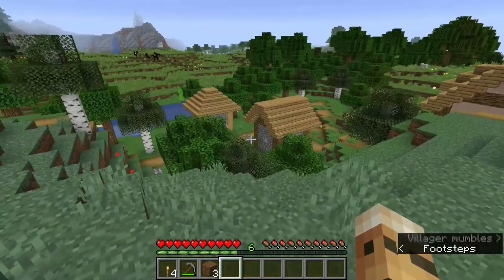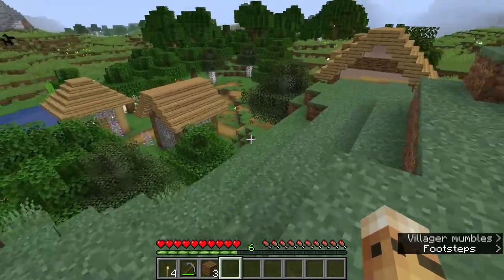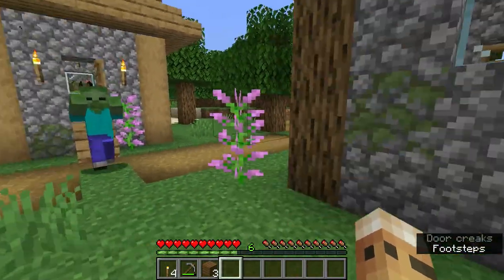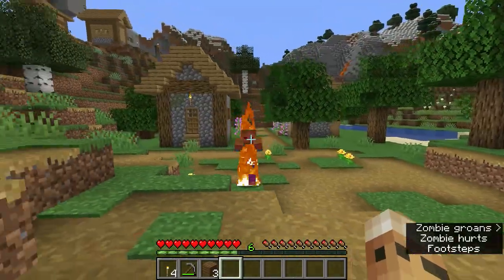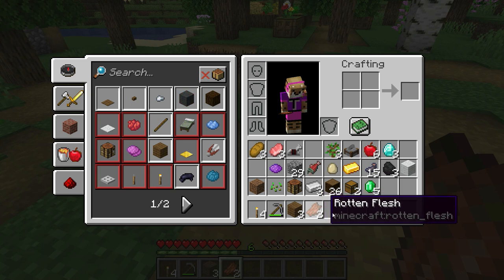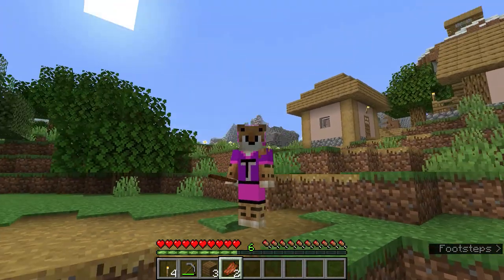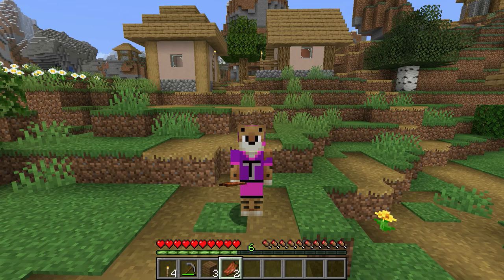Once you come into the village, mobs see it as a target and will spawn and go after the villagers. As you can see, there is actually a zombie inside this village. I'm going to push him outside and let him burn because I don't have any weapons. He has now died and left us some rotten flesh. As gross as it sounds, when you're hungry you can actually eat rotten flesh — it can sometimes give you a poison effect, but if you're really hungry it's a last-resort food source.